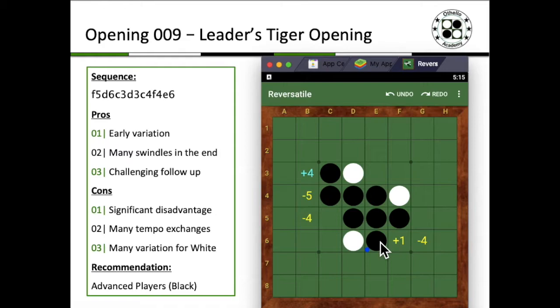This particular opening is definitely one that gives an early variation. One of the many advantages it has is that it usually results in many swindles in the endgame, so it does look deceptively good for White. The follow-up is definitely challenging for both players.